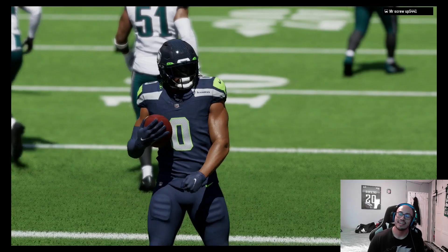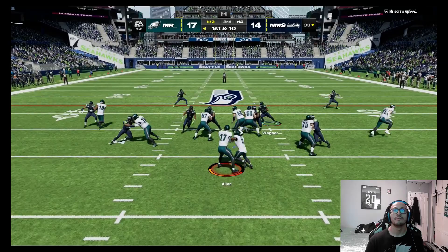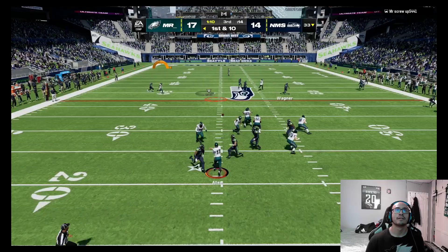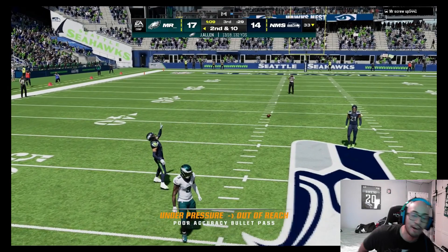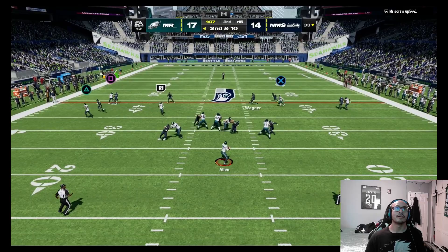Nowhere to go — he gets in there. Good play, but the pressure's not there — our defensive line cannot get pressure. Trying to hit Justin Jefferson over the middle — we had Odell open but the pressure was too much. He's sending blitzes, trying to get pressure — that's what's killing us.